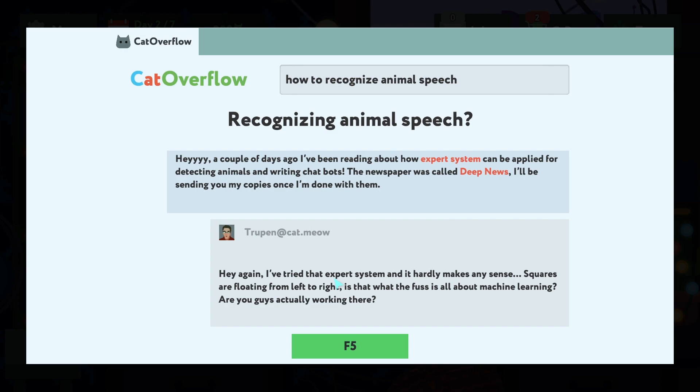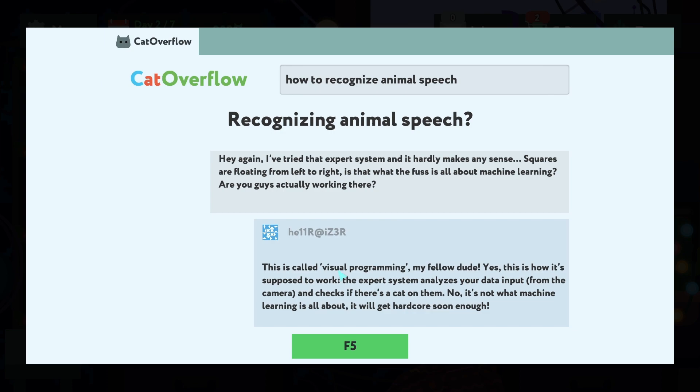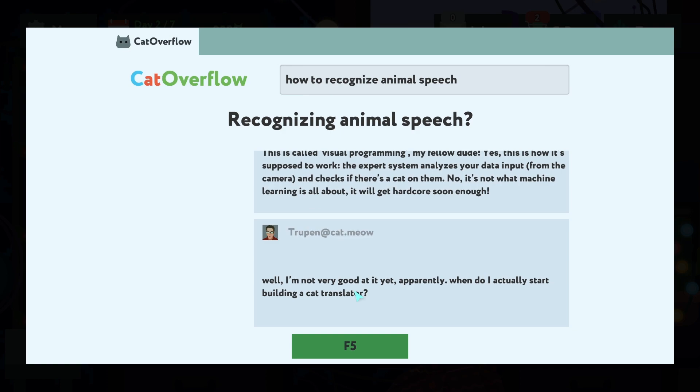I tried that expert system and it hardly makes any sense. Squares are floating from left to right — is that what the fuss is all about? Machine learning? This is called visual programming. The expert system analyzes your data input from the camera and checks if there's a cat on it. It's not what machine learning is all about — it will get hardcore soon enough.